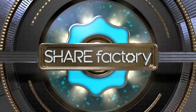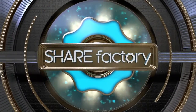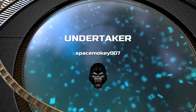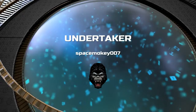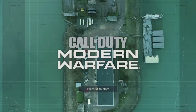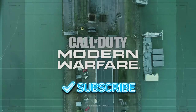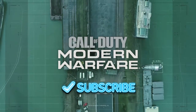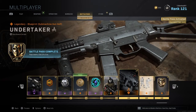What's up, Space Monkey here and welcome back to another weapon blueprint video for Call of Duty Modern Warfare. We have made it to tier 100 and this is the last blueprint in the battle pass called the Undertaker Blueprint, which is a blueprint for the Striker 45 submachine gun.